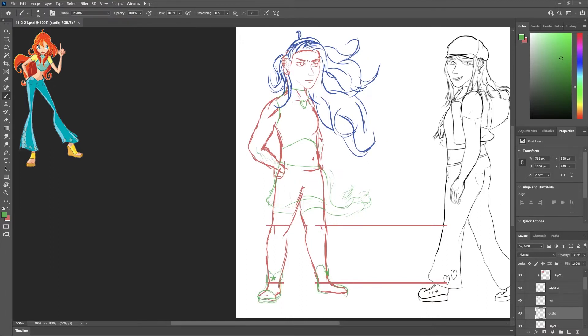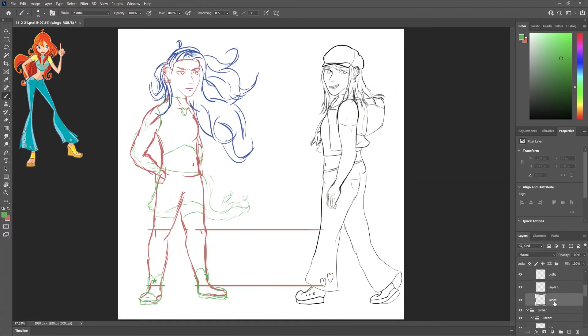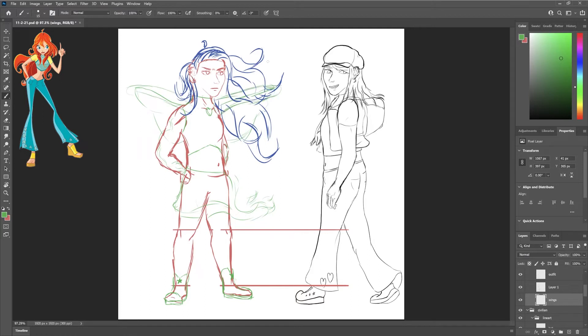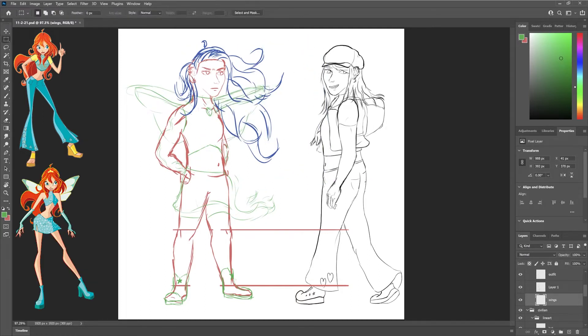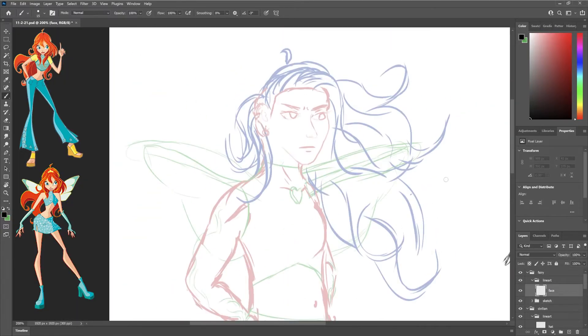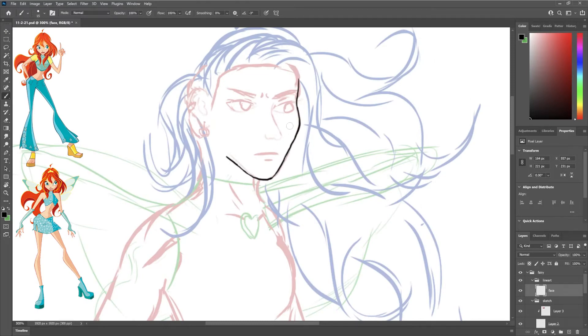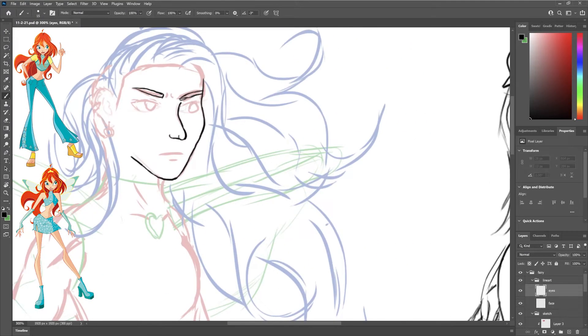The show started in 2004 and originally went until 2009, then got picked up by Nickelodeon again or something along those lines. It takes a lot of inspiration from celebrities and their fashion choices and the trends from those times — platform sandals and all. Bloom's fashion or celebrity inspiration was Britney Spears, so I used her 2000s-esque looks for Bloom's civilian outfit.